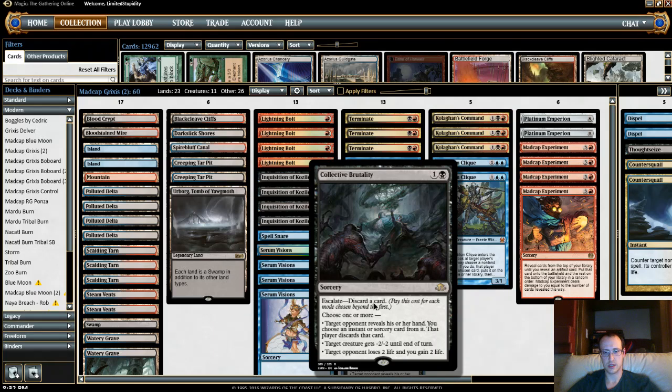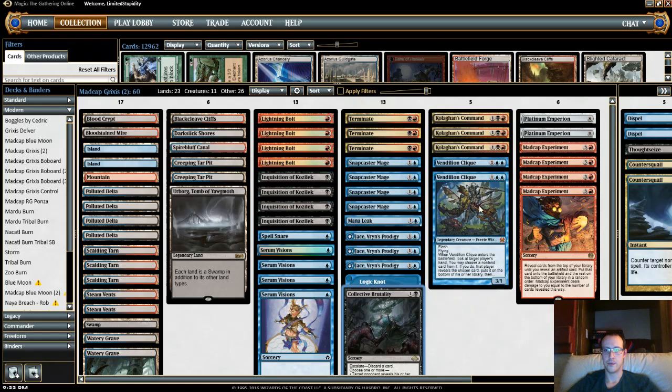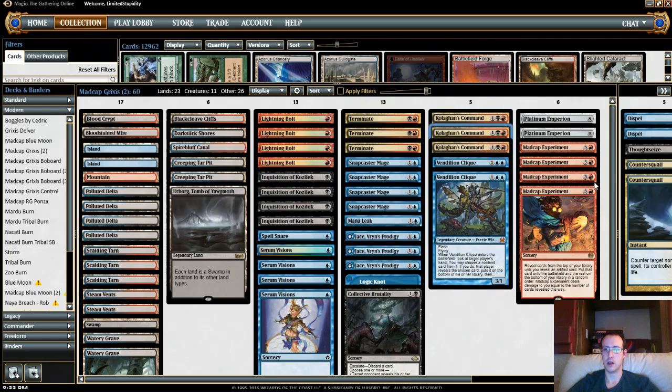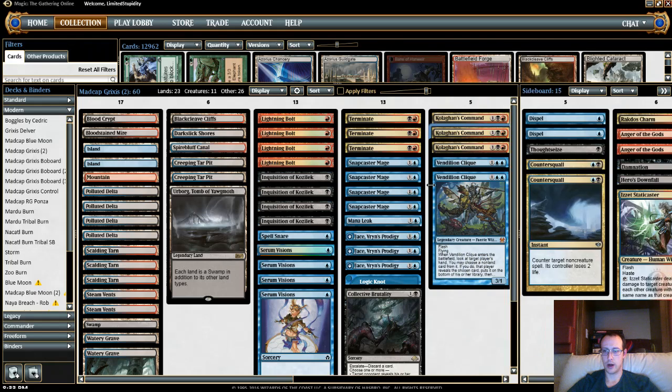Collective Brutality was okay — we only drew it once since it's a one-of, but that seems fine. It's a little more versatile than Thoughtseize and would have been really good against our last two opponents, especially the Goblins player. I've played a lot of burn and Collective Brutality is indeed brutal. Replacing Electrolyze with Cullinane's Command — I never really missed the Electrolyze. I guess it would have been good against Lingering Souls, but in general Cullinane's Command is probably a little bit better.